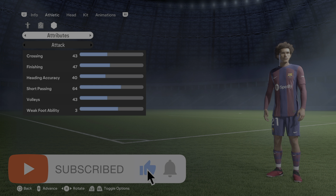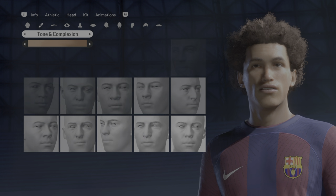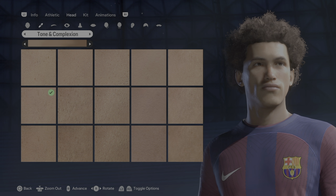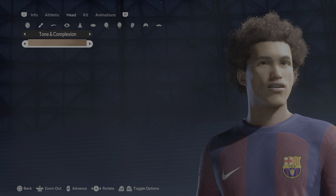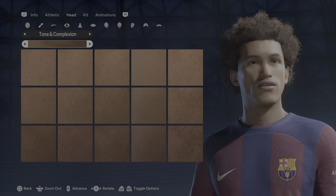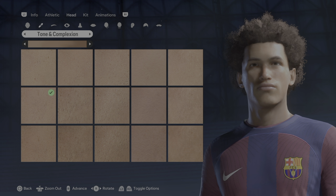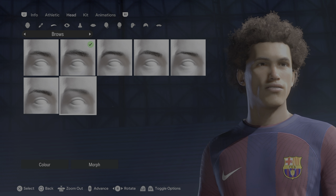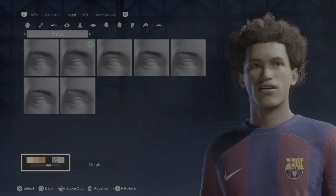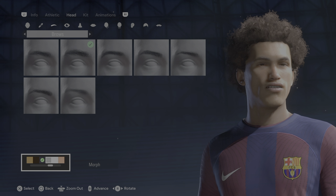Make sure you stick to the end because we're going to go over the animations and his stats. Let's start with the head. Under tone and complexion, this has changed. You've got level one, level two, and level three. On level two it would be the second row, first column. Under brows you want the first row, second column.